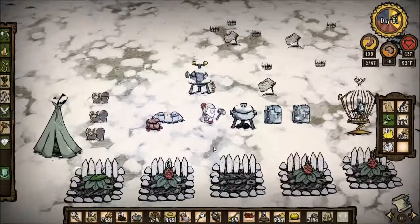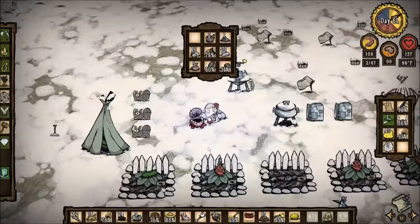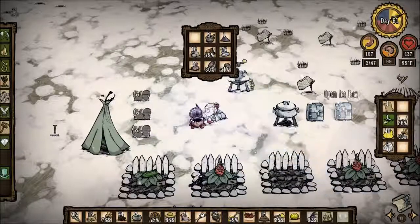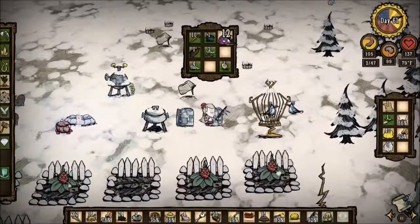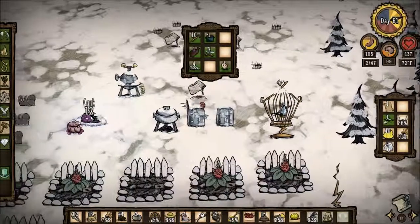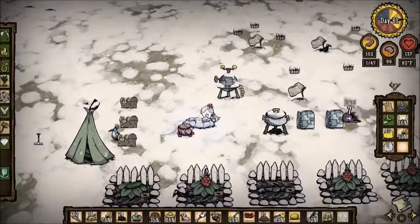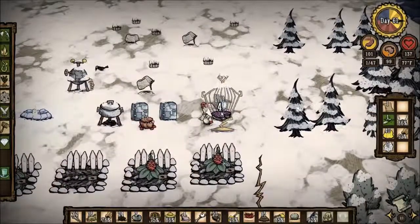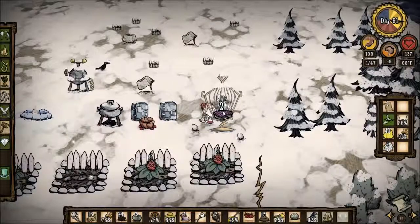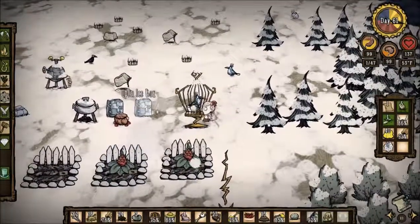Take the hammer back, Chester. How much monster meat do I have? Twelve pieces and it's going bad. I'm going to cook five pieces of monster meat, or should I just cook it all? I'll give these to the bird and I will get five eggs. And then with the other monster meat and the rabbits I catch, I can make more bacon and eggs. That is my basic plan.